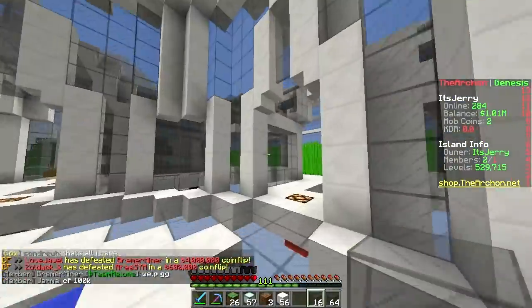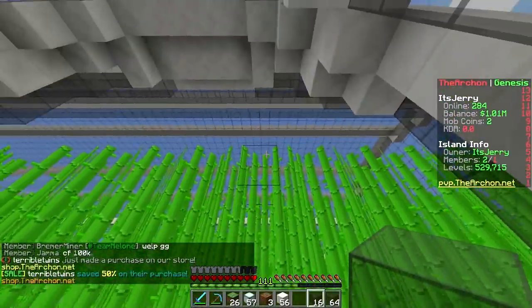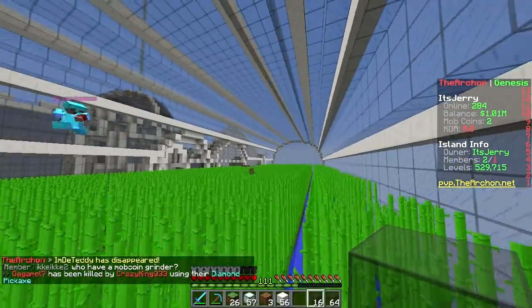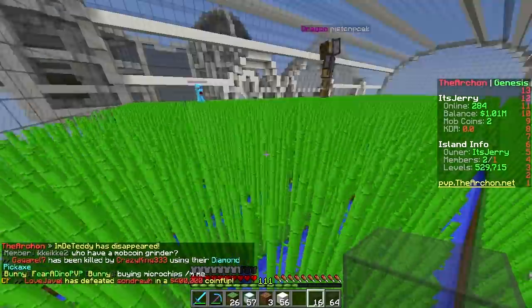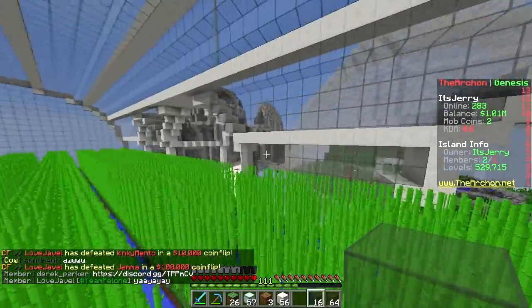We're in — check it out! We have entrance number one straight from the main hub. Sugarcane grows four blocks high on this server — I thought it was three in vanilla. Look at that big field of green. Wow, they grow up so fast — just ten minutes ago they were little, and now they're fully grown right in front of daddy's eyes.